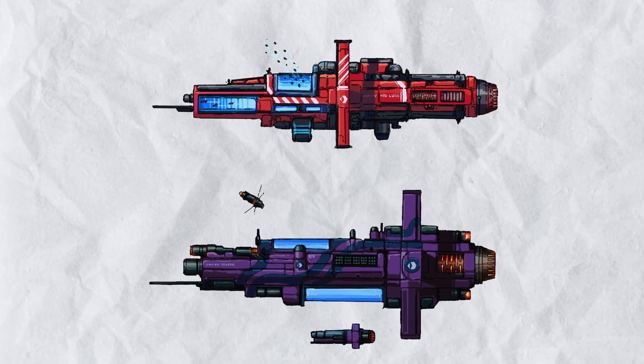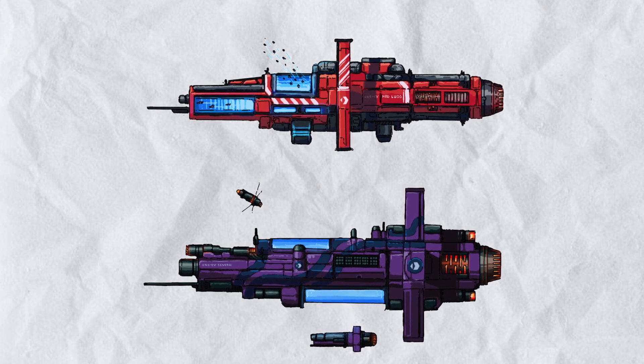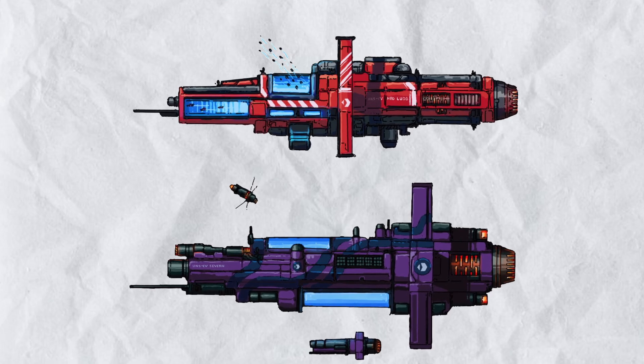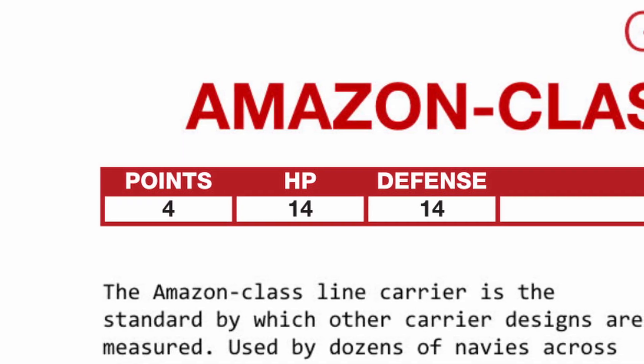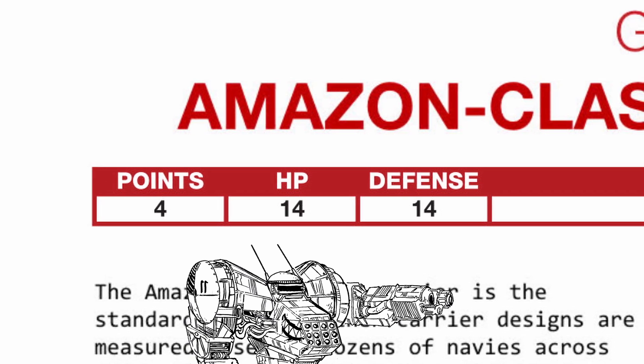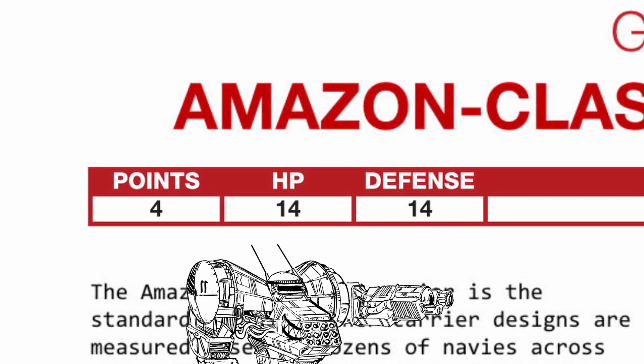The GMS carriers, like their frigate counterparts, are very average but still very useful vessels that can be slotted into any battlegroup easily. They are also quite cheap at 4 points each. You will also notice that while carriers are a tad more fragile than frigates, they are a lot harder to hit thanks to their higher defense, which doesn't matter to missiles, so look out for them.